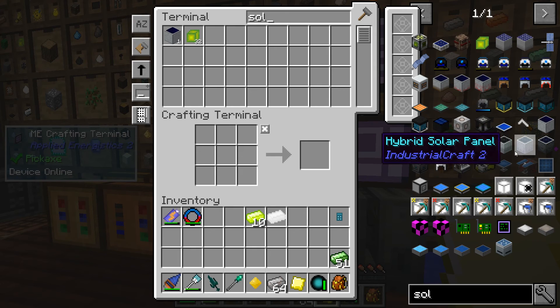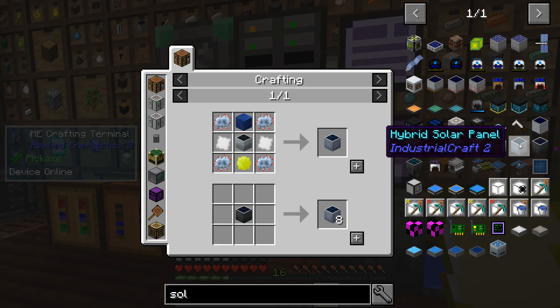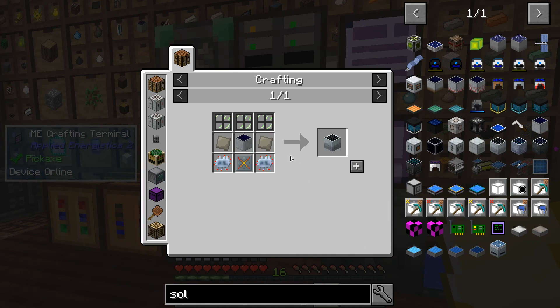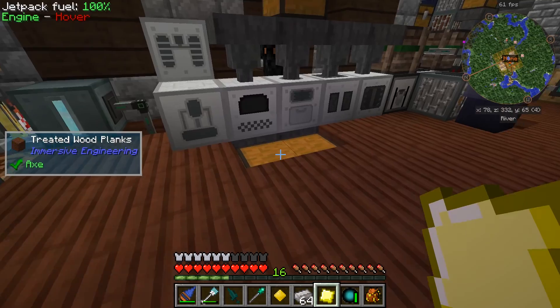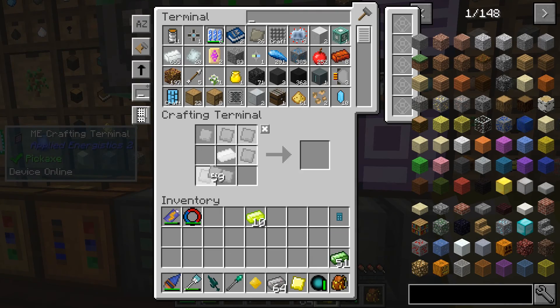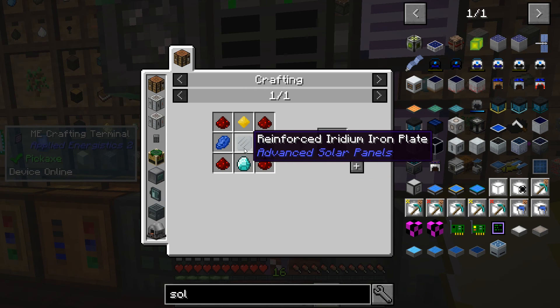This is iridium - iridium ingot. It needs an industrial grinder. Iridium - just one iridium in the compressor. Better get our ingot. Like I said, even having this regular hybrid solar panel which I think does like 100-something EU a tick - I don't know, it's still a lot better than no solar panel at all. We're gonna need some more iridium.